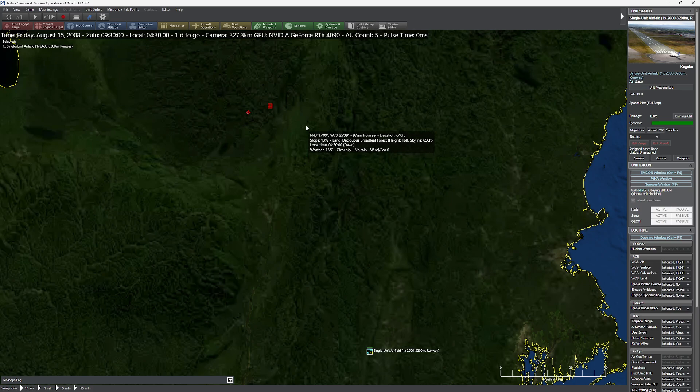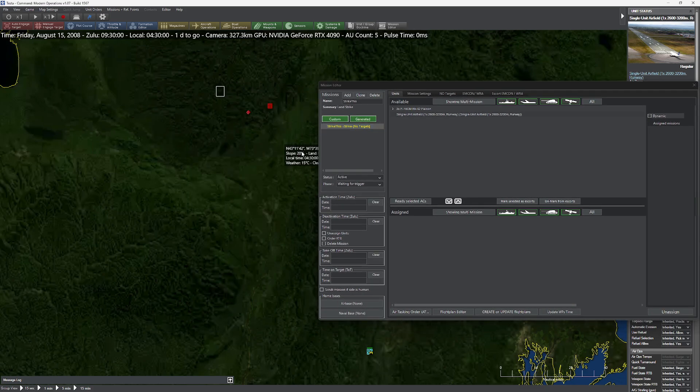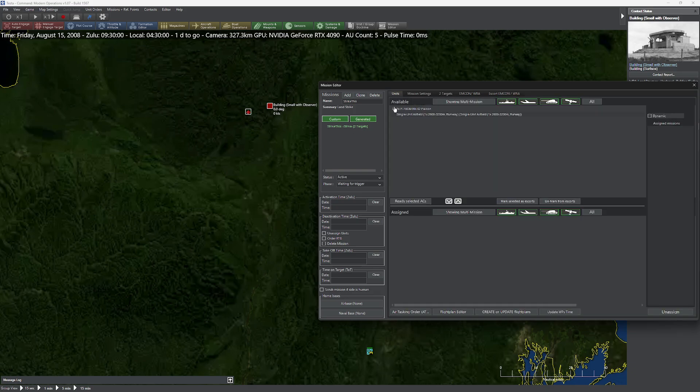So let's go ahead and show you what your problem probably was. I'm going to press CTRL F11 and create a simple mission - I'll call it 'Strike this' and make it a land strike. We're going to select some targets; these two targets look nominal, add them to the map. It's going to say some weapons might need a detected mission to engage, but that's a non-issue - they're just giving you a heads up that if you were hitting with an ARM, you'd have to make sure you detected it first.